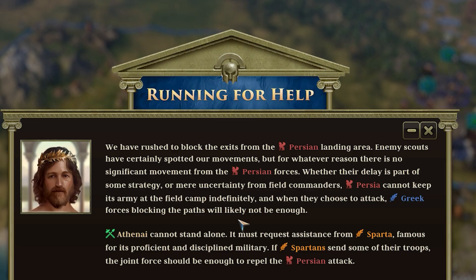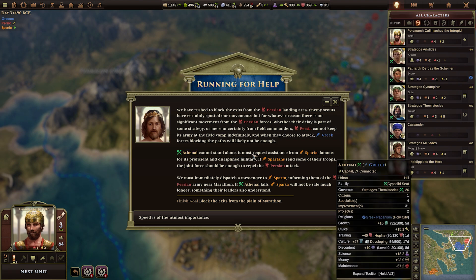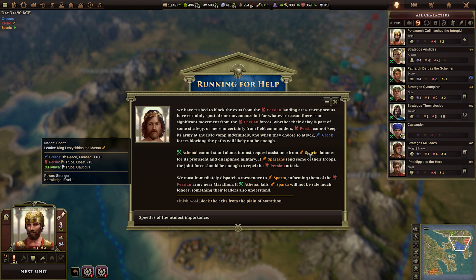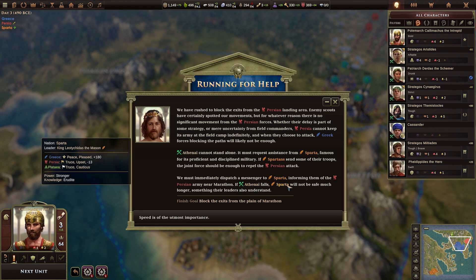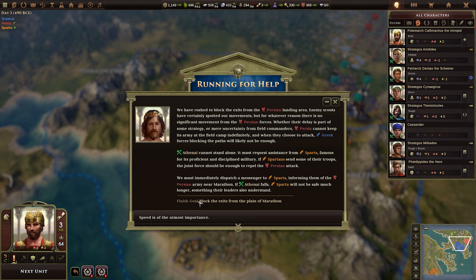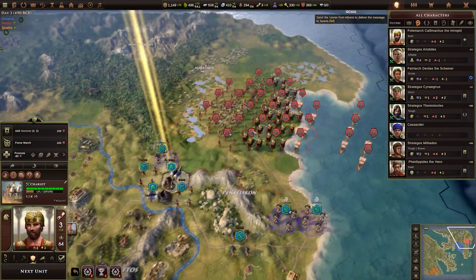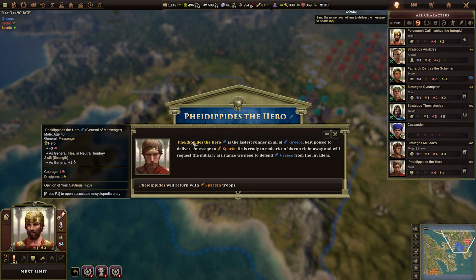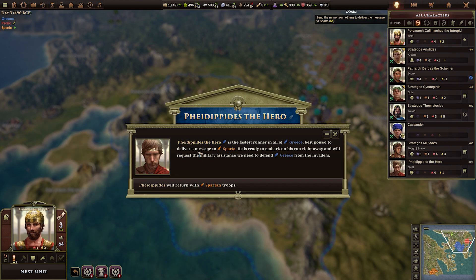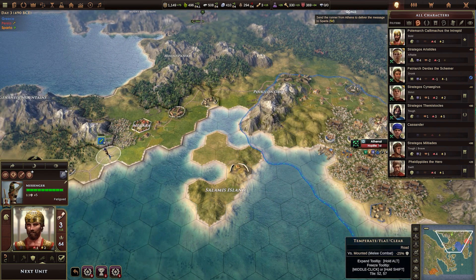Enemy scouts have certainly spotted our movements. Athenai can't stand alone — we must request assistance from Sparta. We know they have a lot of dudes. We must immediately dispatch a messenger to Sparta, informing them that there's a Persian army near Marathon, and if we fall they won't be safe for much longer. Send a runner from Athens to deliver the message to Sparta. A runner, you say? Meet the hero — absolute hero. It's a shame it's got such a long name. We'll call him Phil for short. Stupid trivial nicknames aside, it's time to get running. Let's just hoon him over there.